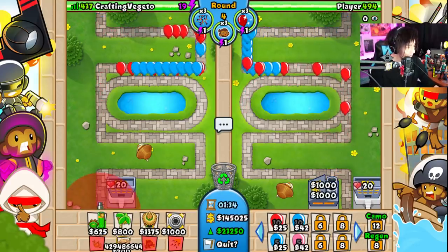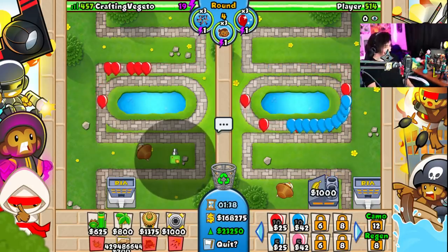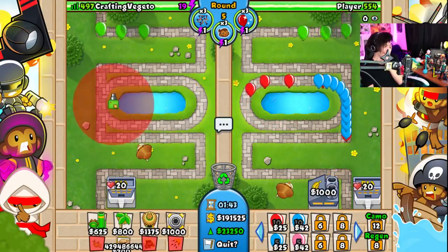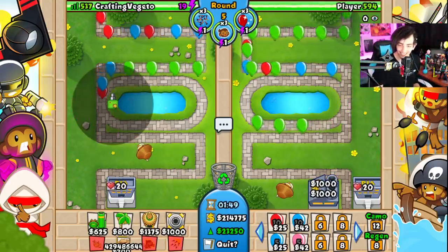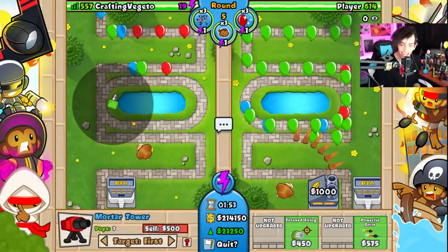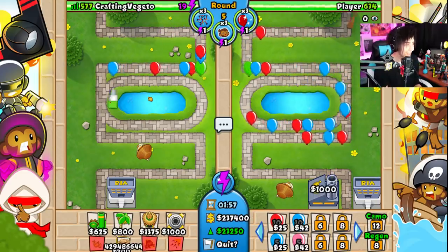Wait, what is this? It becomes a little tiny sentry gun — but without the sentry body, it doesn't even have legs! What is this? It's the pew pew tower!